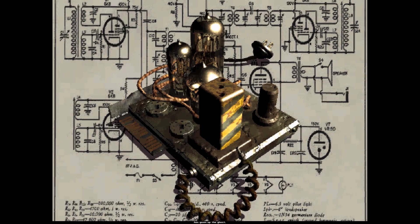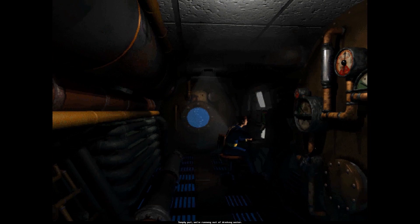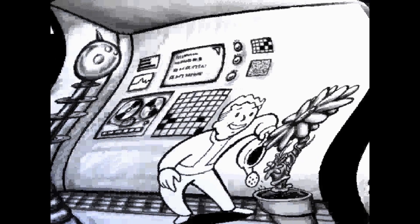And in this video — part 1 of Story Explained — I'll tell you everything you need to know about this predicament in Fallout 1's main story: replacing Vault 13's water chip. As always, the information you're hearing from today's video is sourced from the Fallout Wiki, linked in the description below.